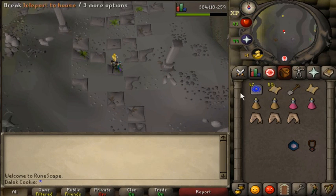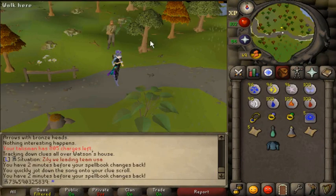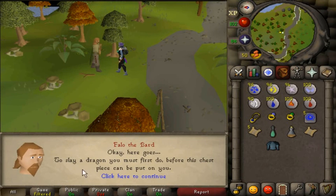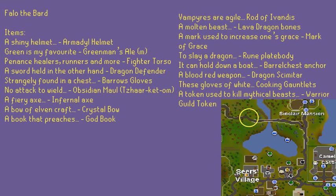There are also plenty of coordinate clues, many in annoying places. There's nothing too special about these, but expect a Zarosian ambush or a Brassican mage. Falo the Bard writes poems about items — despite not knowing what he's writing about, use the item on him and he'll be happy. These are generally untradeable or annoying for Ironmen to punish them for existing. The most painful item for Ironmen here is Guthixian Ale M.